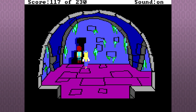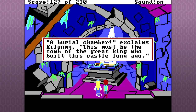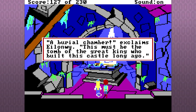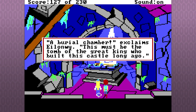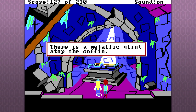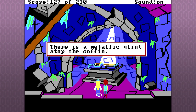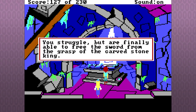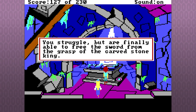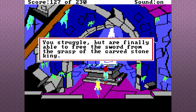A burial chamber! Eilonwy exclaims this must be the tomb of the great king who built this castle long ago. There's a metallic glint — time for some grave robbery. There's a sword on top of the coffin. You struggle but are finally able to free the sword from the grasp of the carved stone king.